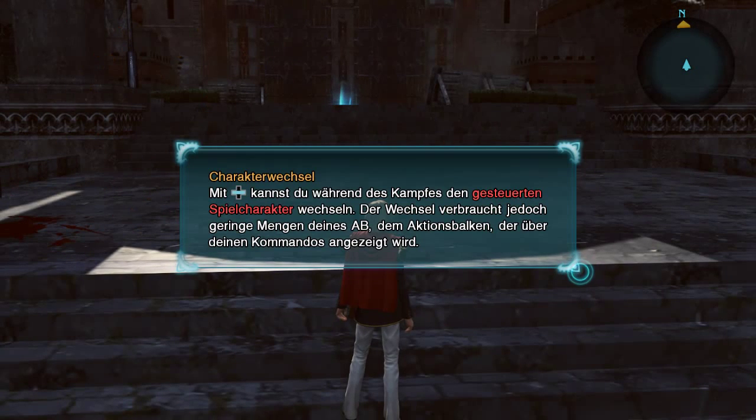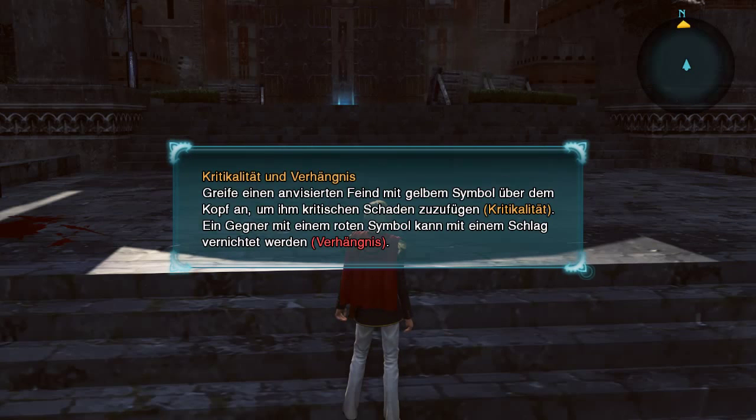Charakterwechsel: Mit dem Steuerkreuz links-rechts kannst du während des Kampfes den gesteuerten Spielcharakter wechseln. Der Wechsel verbraucht jedoch geringe Mengen deines AB — dem Aktionsbalken — der über deinen Kommandos angezeigt wird. Kritikalität und Verhängnis: Greife einen anvisierten Feind mit gelbem Symbol über dem Kopf an, um kritischen Schaden hinzuzufügen. Ein Gegner mit einem roten Symbol kann mit einem Schlag vernichtet werden — Verhängnis.